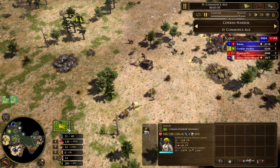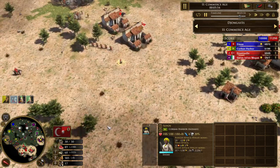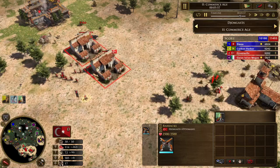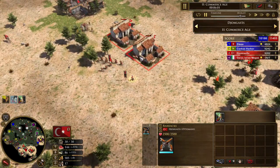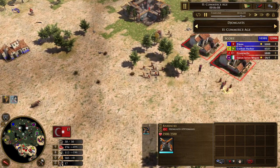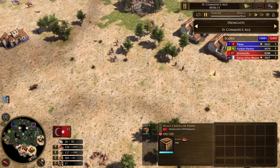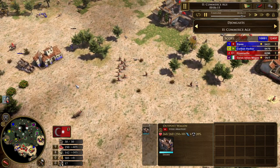And so we just turn and burn. Here's my 5 Sepoys shipment, and we go down to Ottoman. He's training out of his two barracks. I don't think he quite recognizes what's going on yet. But he decides that with his Janissaries, he's just going to try to push into Blue's base here instead of defending his own. He gets a couple of my Vils and the Outpost Wagon as well.